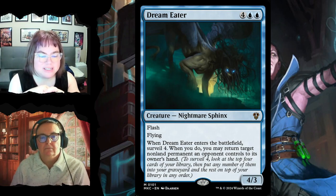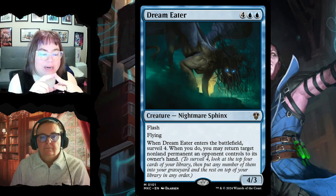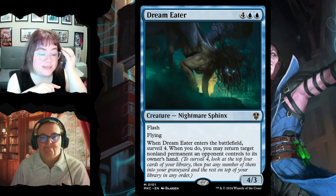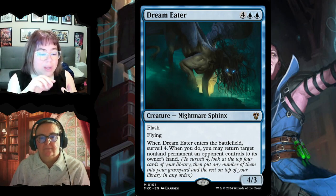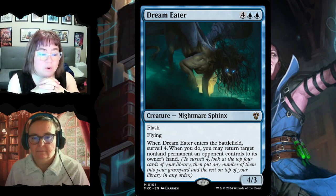Dream Eater for six is a 4/3 with flash and flying — cast it at instant speed. When it enters, you surveil four, and when you do you may return a target non-land permanent an opponent controls to its owner's hand. You can cast it during their combat to return whatever is attacking you, get a surveil out of it, and have a 4/3 flyer — so many things happening with this card.